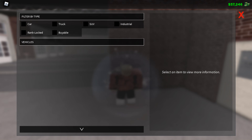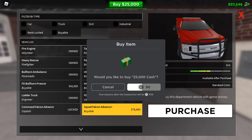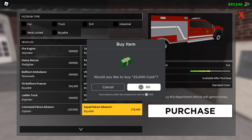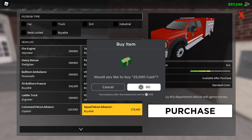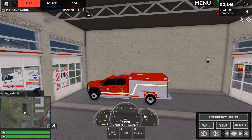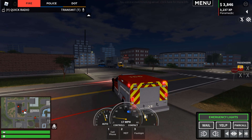We don't need that much more money actually. This is a lot of money - 25,000 dollars - but I do really like this truck, so let's do it. We did it! I do love this truck, I've always wanted this truck in the game. Here it is - we have our squad truck. Let me park it over here.